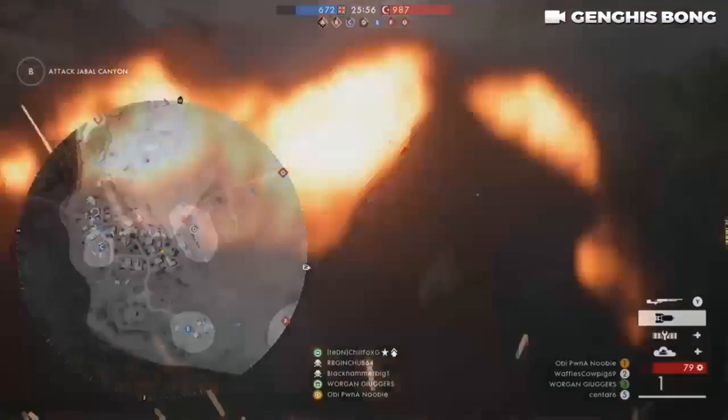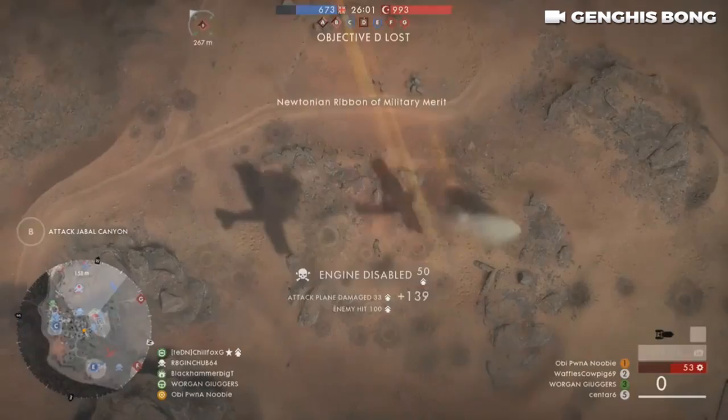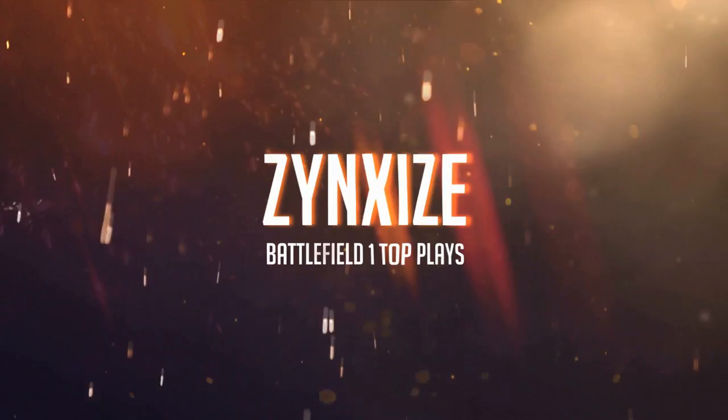This first clip comes to us from Genghis Bong — pay attention because it's going to go by really fast. He kills a plane with the mortar on the Mark V landship. Hey guys, Rogue Monkey Jr. here for Zincsice's Battlefield 1 Top Plays Episode 14.